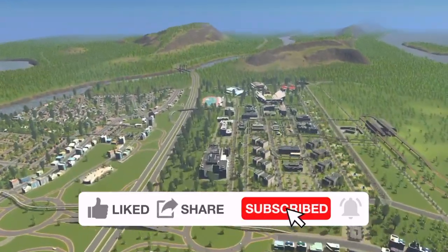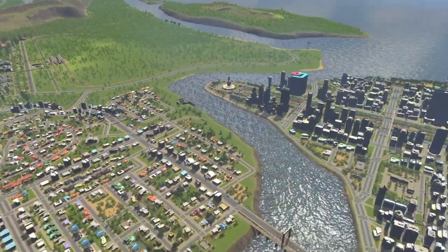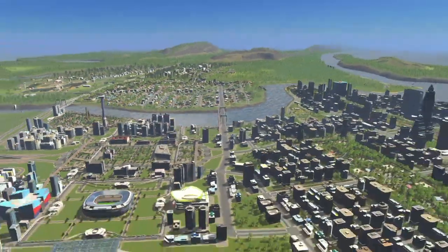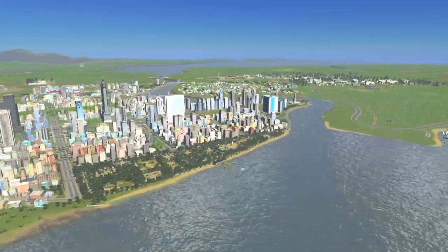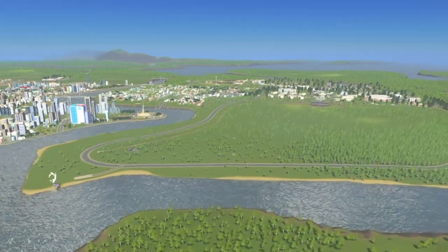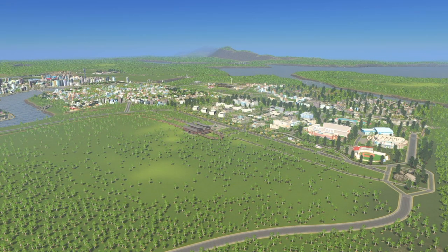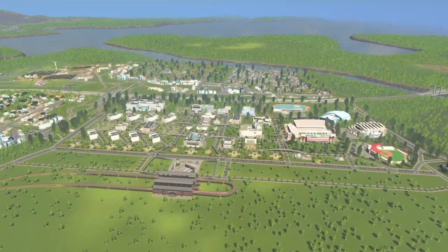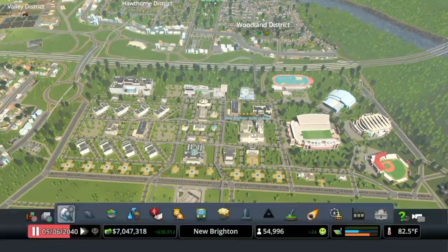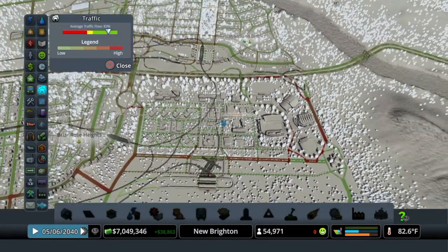In the last episode we left off with this college campus that we completely redone. Between episodes I always run a scenario and see how it goes — I let the game run and see how the traffic flows, and with this it was a mess. When you put all these college varsity teams together they cause a great deal of traffic. They seem to have events going on on the same day, and it causes a massive amount of traffic — it is just atrocious.